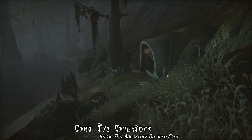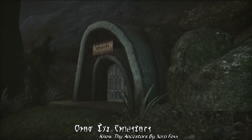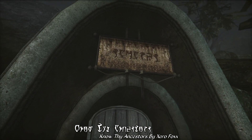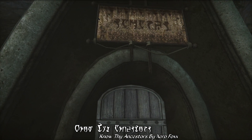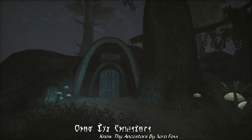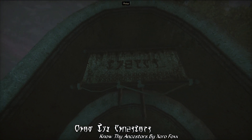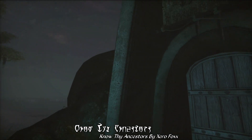What this mod does is basically just add a banner to the entrance of each ancestral tomb in Morrowind, and these banners have the names stitched in Daedric — the name of that family's ancestral tomb — over the entrance of each tomb, giving you an immersive way of knowing the name of each tomb without having to psychically know somehow.